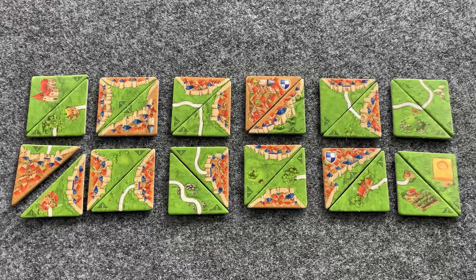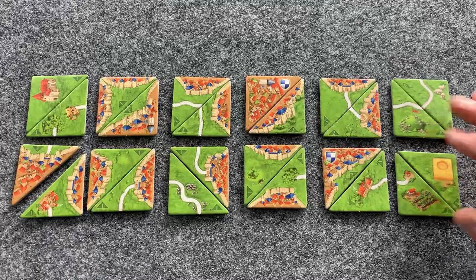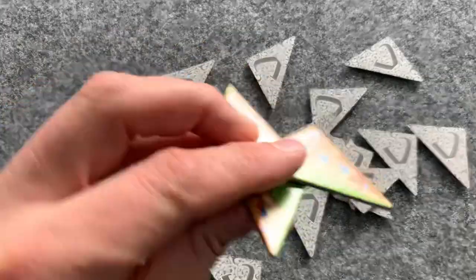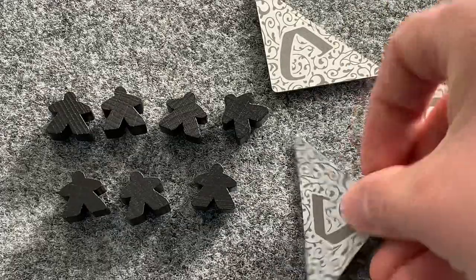It is recommended that you remove the Sheep, Hill, Crop Circle, and Vineyard half tiles. Shuffle the remaining tiles, then each player draws three half tiles, looks at them, and sets them face down in their play area.